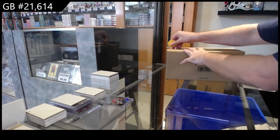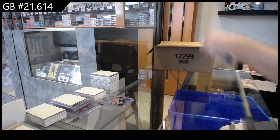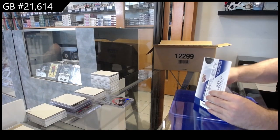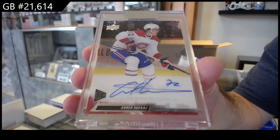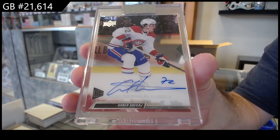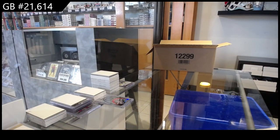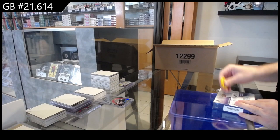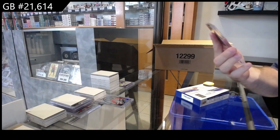Twenty-one thousand — clear cut case break. All right, let's hope this is a monster. Not a bad start — a rookie auto for Montreal of Jack. Again, in terms of name power it's a solid start, definitely one of the better base rookies you can get. I'm hoping he turns out pretty good. Montreal and their fan base is always absolutely phenomenal, so I really, really hope we get something great.